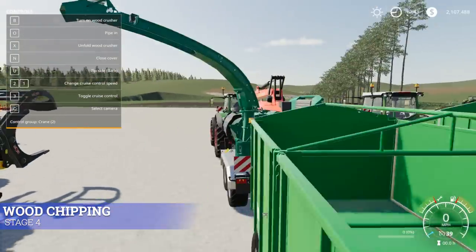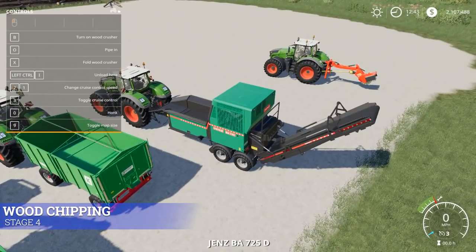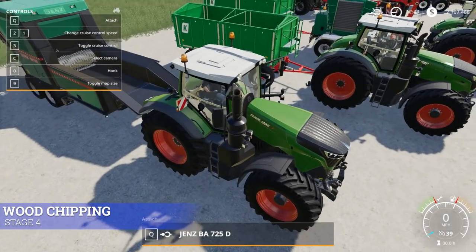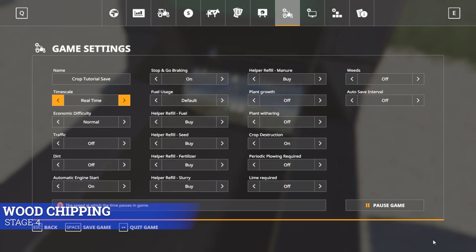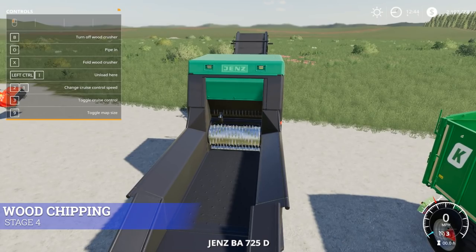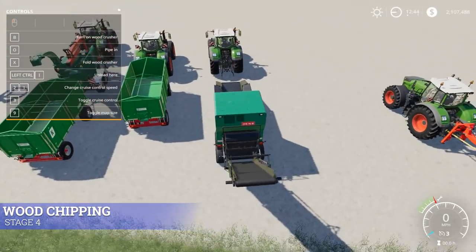This chipper also has a trailer hitch on the back, so you could drive it around, pick up logs as you go, chip them, and put the chips in the trailer behind it. The other wood chipper I prefer — you can manually drive it — is hooked up to a tractor. You get in, hit B to turn it on, and load logs onto the conveyor belt at the front. I believe it has a capacity of either 3,000 or 5,000. If the trailer gets full, you can pull a trailer behind it.